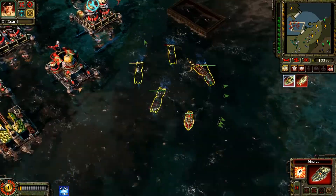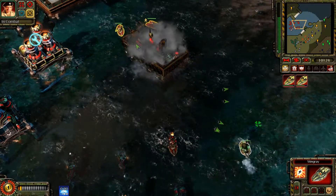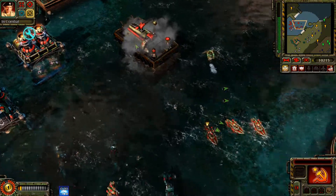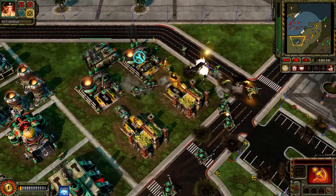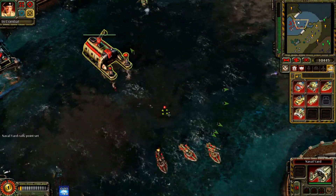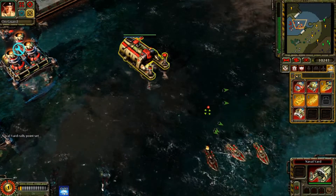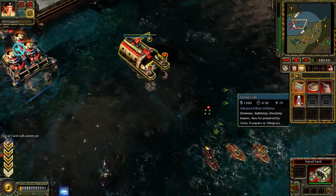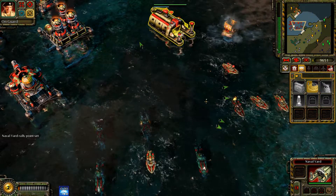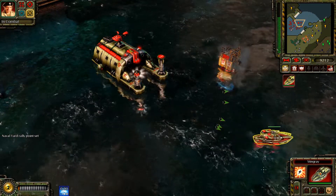I'm ready if you're ready. Stingray — any for the tears? Circuit's clean. Stingray. Our ally is under attack. Construction complete. New construction options. Building. A unit is under attack. Building — a unit is under attack, enemy units detected. Building. Building.